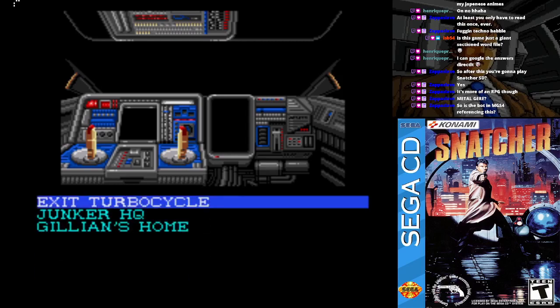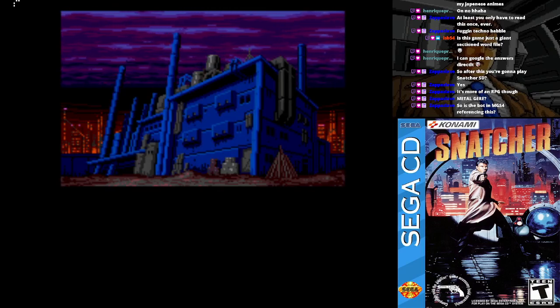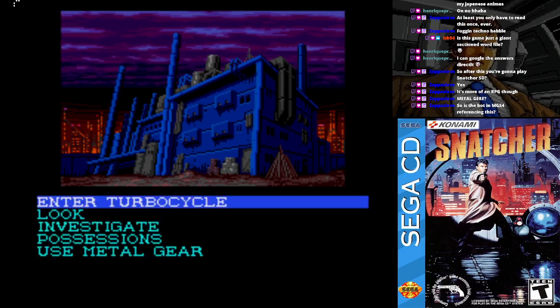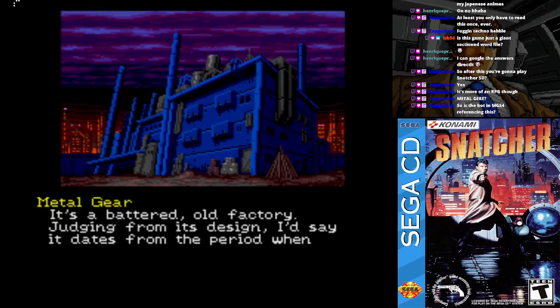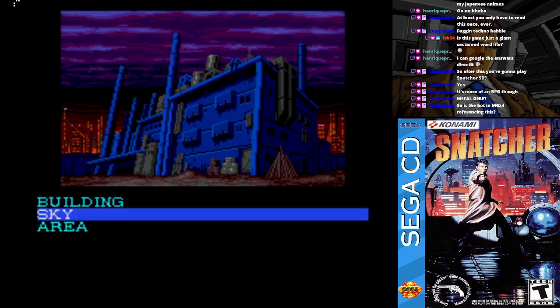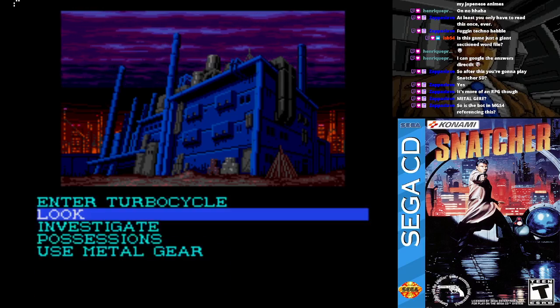We've arrived at the abandoned factory. What would you like to do? Let's exit. No time for screwing around. Oh, Sega music. We've arrived at the abandoned factory — this is where Eugene called from. It's a battered old factory. Judging from its design, I'd say it dates from the period when manned production techniques were still used. It appears abandoned. The sky is getting quite dark — it looks like a storm may be coming in.